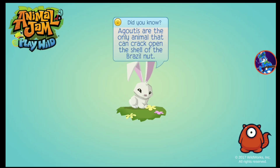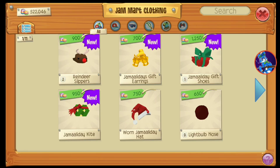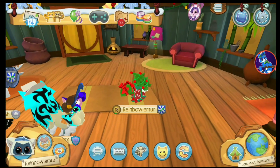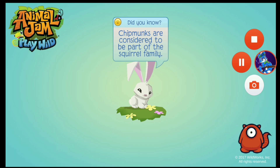Let me just show you if there are any new items in the stores — not new items, but returning seasonal items. I have nothing new here at the Jamaladay furniture. It looks like all the seasonal items are already out now. And look, there's a Jamaladay spike right there.